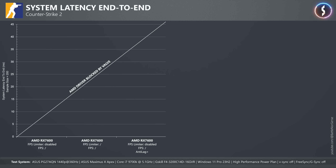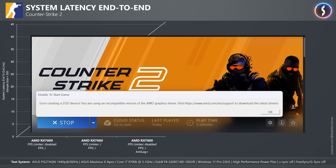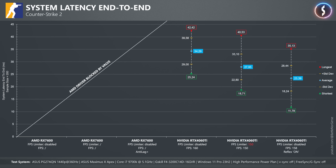In Apex Legends, with the RX 7600 maxed out I measured 32.41ms on average at 140fps. With the frame rate limiter set to 134 using the fps_max startup parameter, the system latency was reduced by one third — a result that Anti-Lag Plus is sadly not able to achieve. With the RTX 4060 Ti, Reflex performs as well as the in-game frame rate limiter. In Counter-Strike 2, Anti-Lag Plus cannot be used at all because Valve blocked the driver. Tests with the RTX 4060 Ti show that Reflex can even outperform an in-game frame rate limiter.